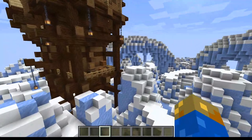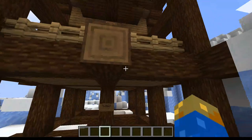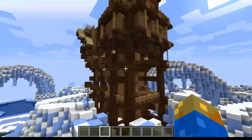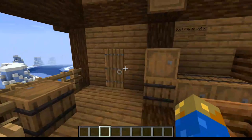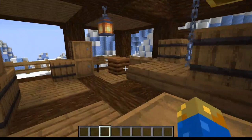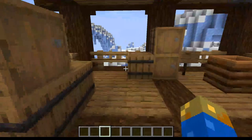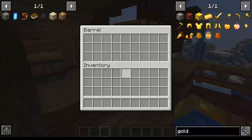Next we have the pillager tower. Let's first talk about the basement — it's made out of spruce log foundation, which makes the structure quite realistic. To get in, go through the spruce door. There are some barrels and composters. Bridge your way up and open the door, and next you're going to meet a lot of pillagers and vindicators, so do be careful.